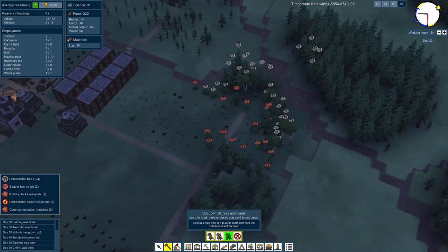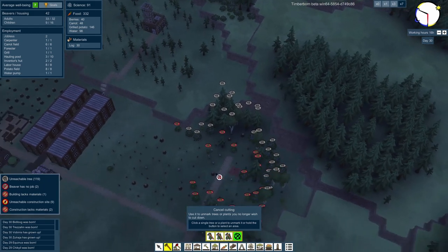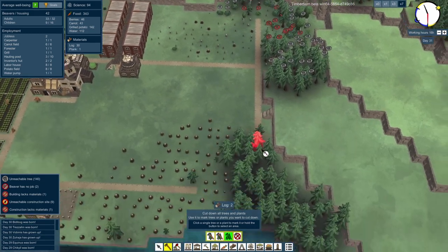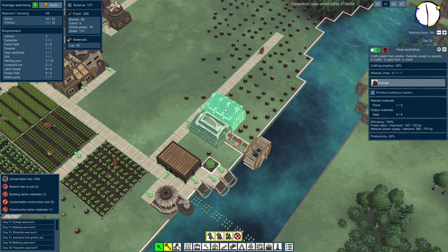Let's also remove these ones — actually, not those ones, they're going to be awkward to get to. Don't do those. But try and get all these ones. And the gear workshop is complete! Oh yes, look at that — they're already on it, they're already making a gear! Crafting progress at 85%.